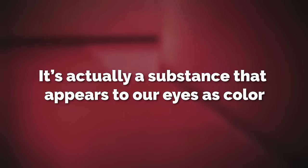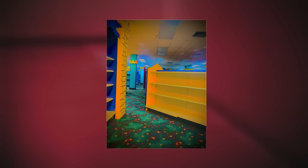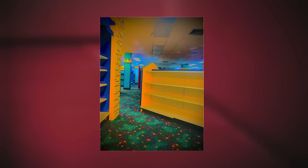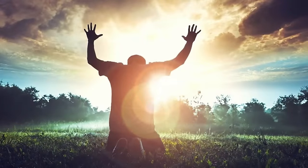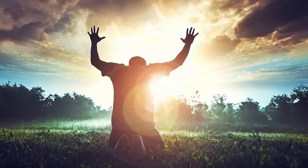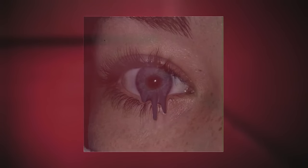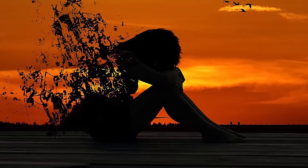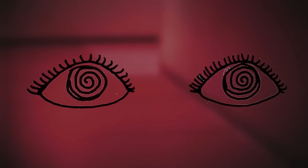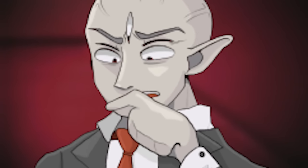The deadly part begins the second you step foot inside, because just making eye contact with this colorful liquid stuff that's all over everything will cause your sanity to drop instantly. Just the simplest glance will cause you to start losing your mind. There are a couple of ways to save yourself: you can close your eyes and not look, but then you can't see where you're walking, which isn't good.